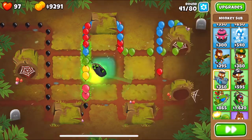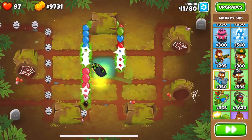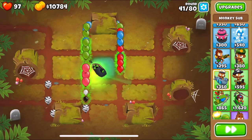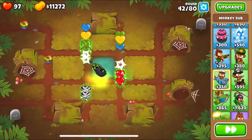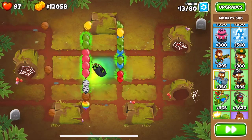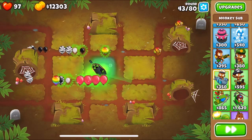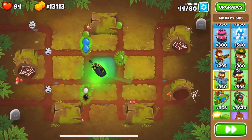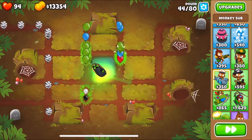I placed a Buccaneer, and the cool thing about Buccaneer on Logs is that it can solo easy mode by itself. A 0-3-2 Buccaneer can beat rounds 1 to 40 by itself, and then you upgrade to 0-4-2 for the moab around round 40, and then we get a sub next.